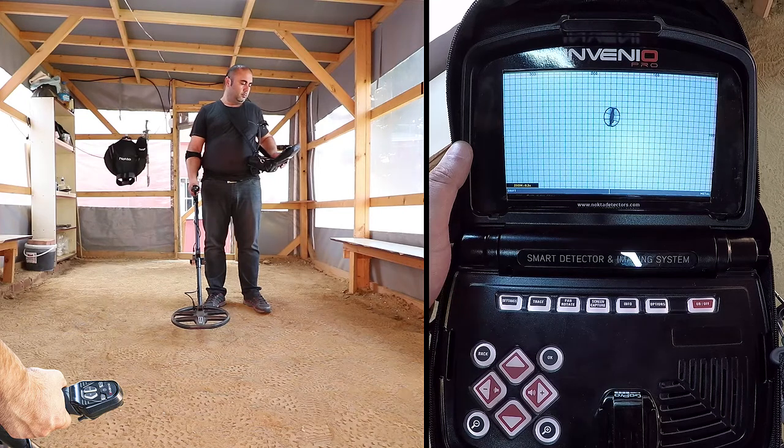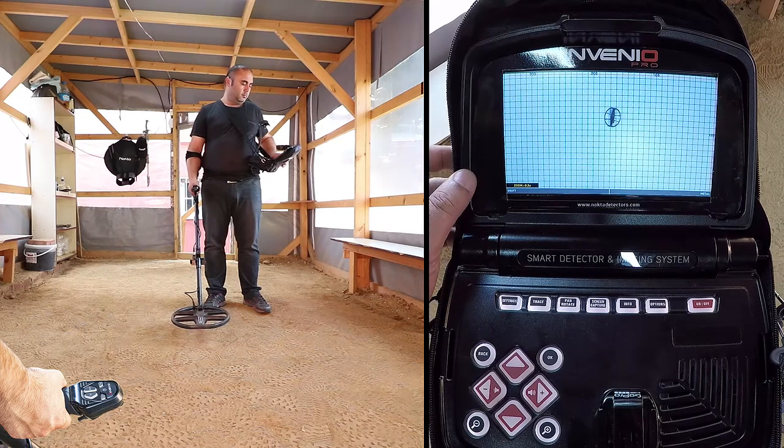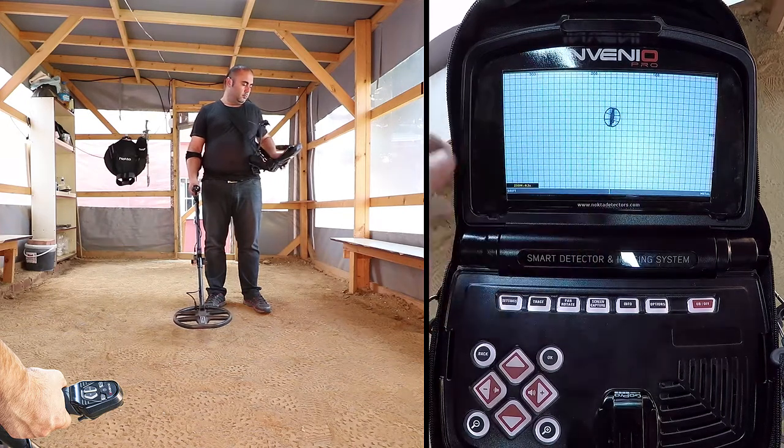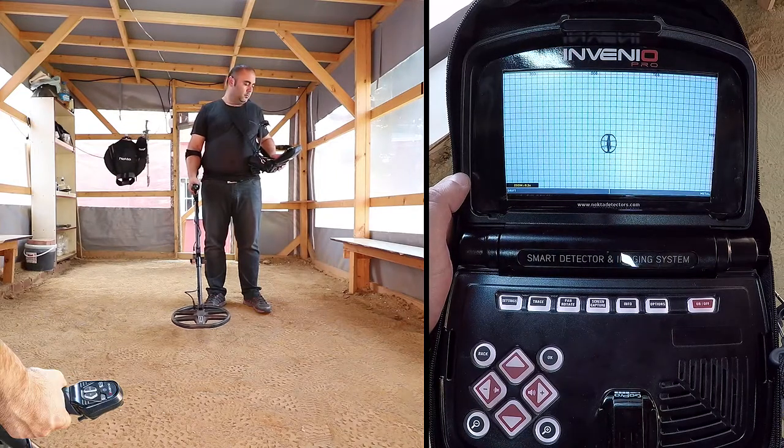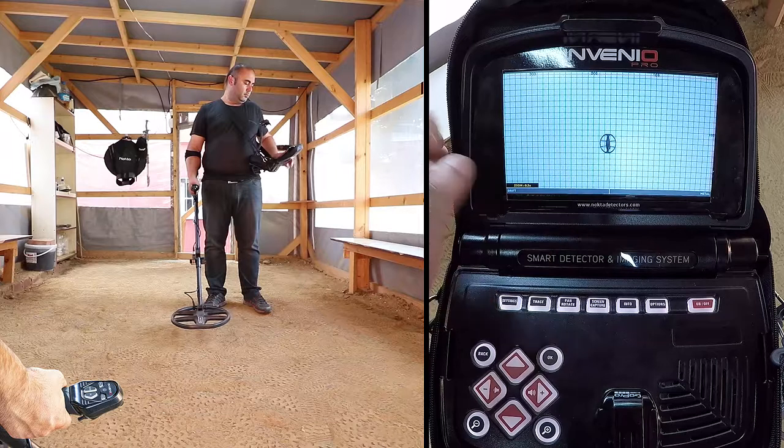The device will switch to the scan screen. Different from the detection screen, the scan screen shows a white, checkered ground. Press and hold the clear button. When you see the coil centered on the screen, release the button.